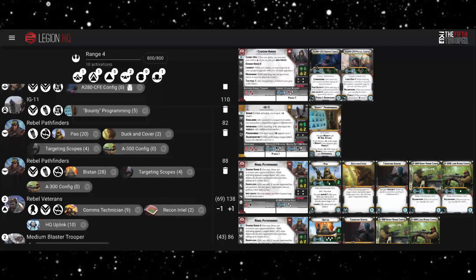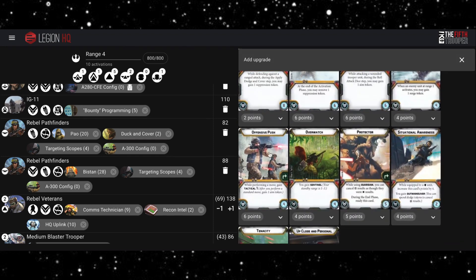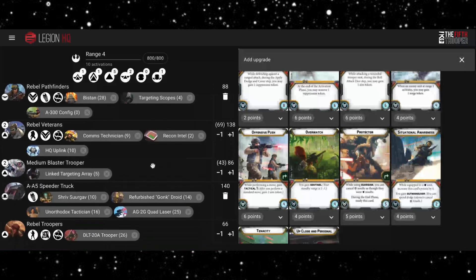This definitely isn't fully optimized. With Bistan you could consider putting in other things that exhaust — for instance, Offensive Push. Though it gets weird: if you move and tap Push and Bistan, you'd have to recover next turn and then couldn't use Offensive Push again unless you wanted to just move and shoot the following turn. Rebel Veterans are reasonably solid here and are mainly there to give us a bit of order control and absorb some damage.